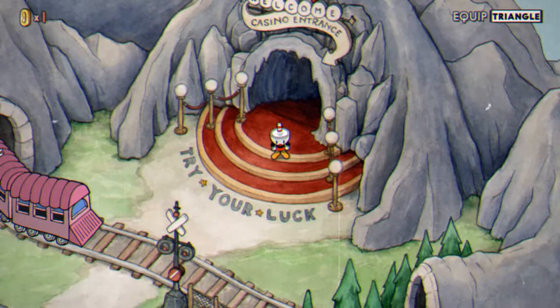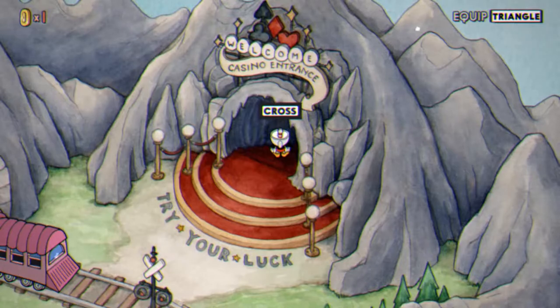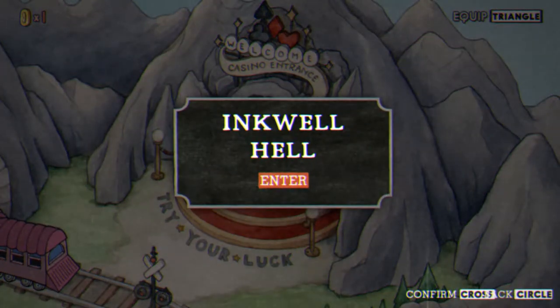Hello everyone and welcome back to Muscle Gerbil Plays Cuphead. Last time we defeated the remaining debtors of Inkwell Isle 3. We had a day at the theater where we took down the main starlet, so we're the best actor in town. We took down a crazy Medusa mermaid sea creature that turned us to stone, managed to escape, then rode the rails with the Phantom Express, allowing us access to the wrong side of the tracks. Now it's time to finish what we started at the casino in Inkwell Hell.